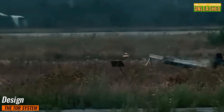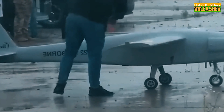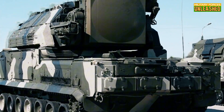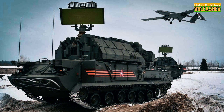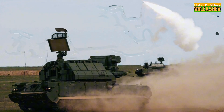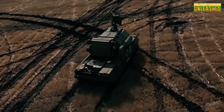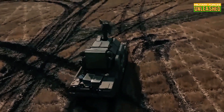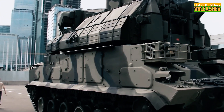When it comes to design, the Tor M2 is not aiming for aesthetics. This machine isn't concerned with looking good — it's built for survival and lethality. The Tor M2 is a tracked vehicle that cares about functionality. Its boxy, utilitarian exterior might not turn heads, but it's that no-nonsense design that makes it a formidable asset on the battlefield. Every inch of the Tor M2 is engineered for purpose, from its heavily armored chassis to its all-terrain tracks that can plow through mud, snow, or whatever else the environment throws at it. Beneath that rugged exterior lies a sophisticated system that's all about precision and speed.